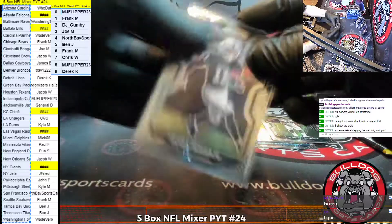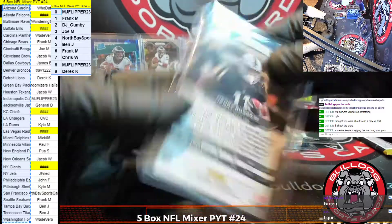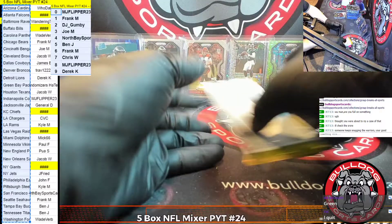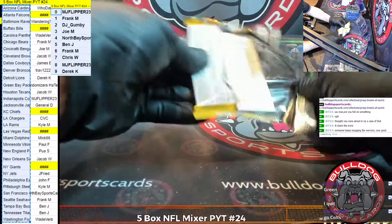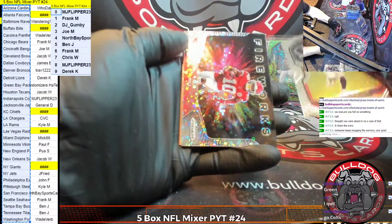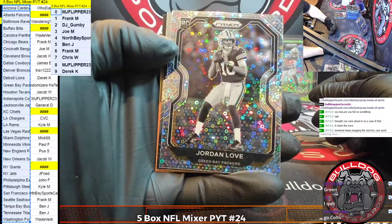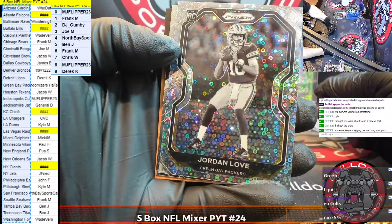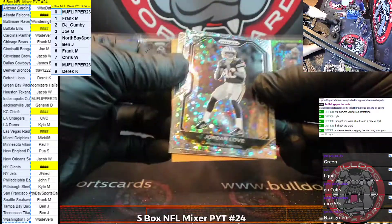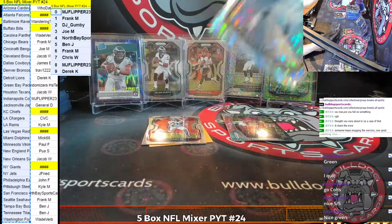Followed by a Henry Ruggs for the Raiders — that's going to the two spot, Gumby. Cooks, Slayton, a Tyreek Hill Fireworks for the Chiefs. And for the Packers — wow, Rando — the variation, black and white, Jordan Love. Followed by a Hamler. Nice hit there, Rando.